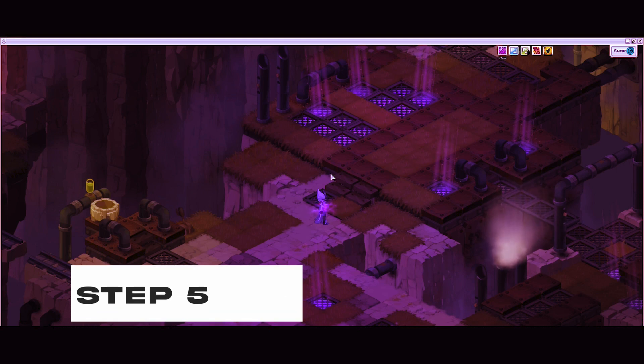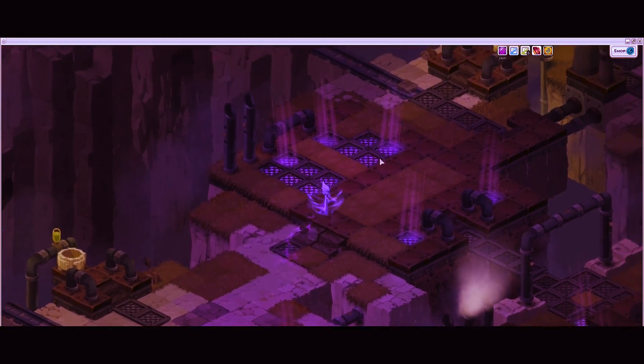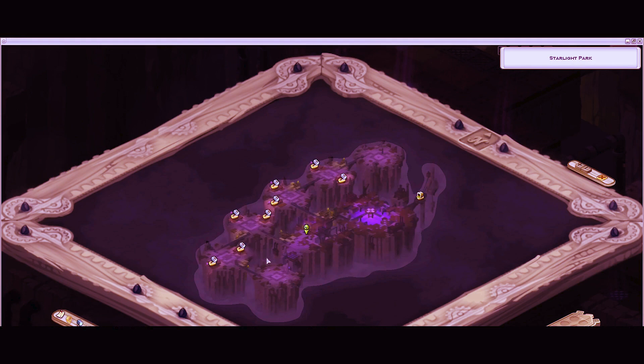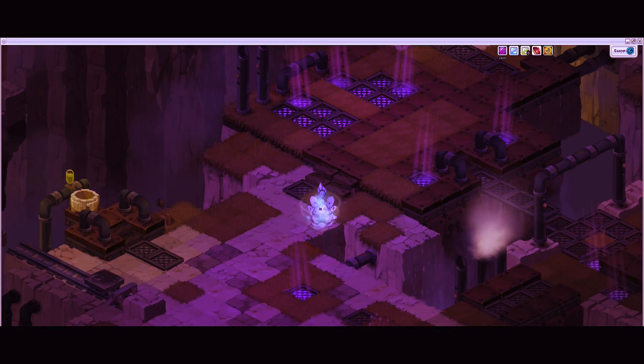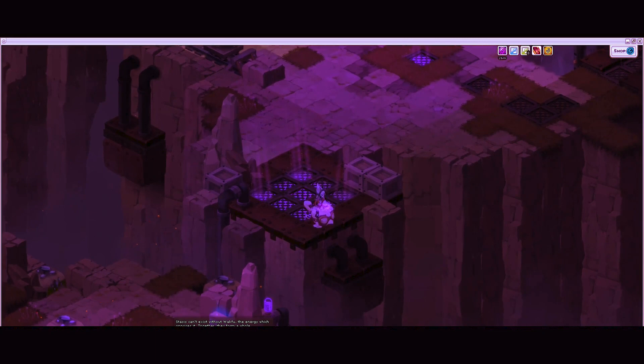Step five: special weapons. Weapons can be forged in these workshops and have the particularity of requiring a certain percentage of Wakfu as a condition of equipping them. You can create weapons here by accessing the forge. Stasis can't exist without Wakfu — the energy which opposes it — together they form a whole and have to co-exist.